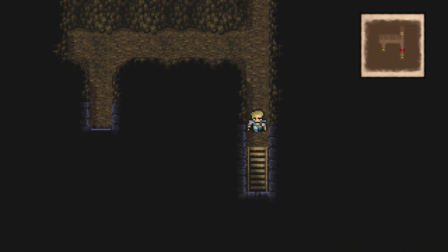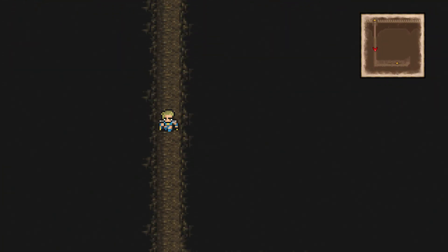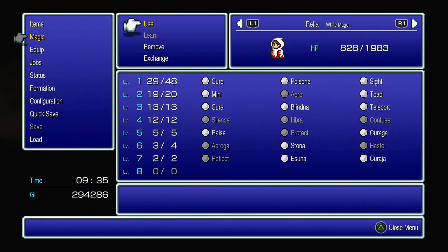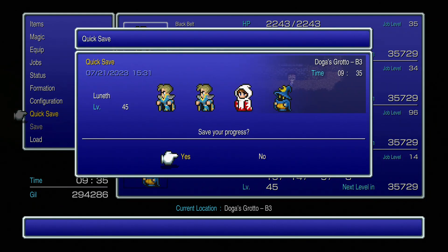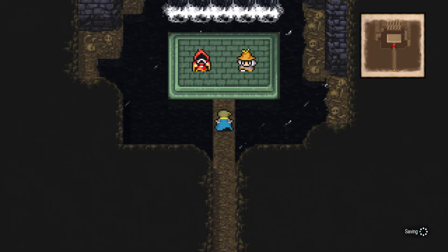Once you've defeated all those monsters, head down the stairs on the right side of that room. Now we're on the third level. Just keep going south all the way to the end, then head to the right. Before you go in the door, heal up with your white mage, cast a bunch of cures on people. Don't forget to quick save, because we've got two back-to-back bosses as soon as we go in here. Head on up and you will see two familiar faces.